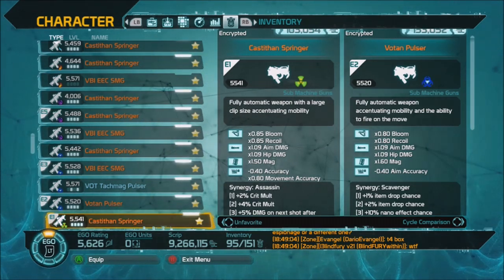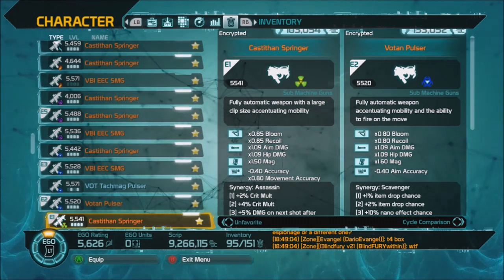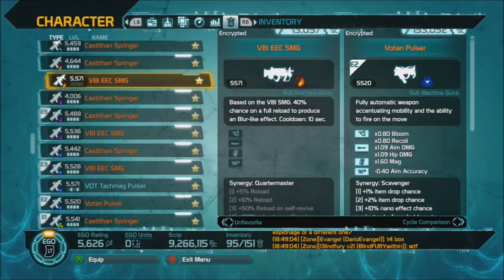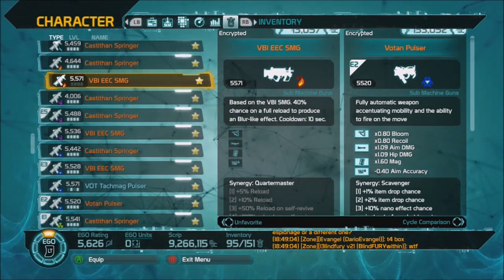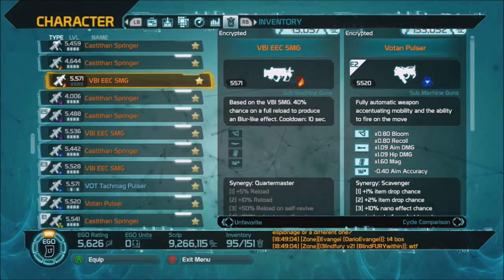If I had to rank the nanos in my personal preference right now, I'd go: bio, radiation, siphon, fire, electric, and none. Sometimes I do use no-nano in certain situations over all the others, so it is situational. But that's my preference ranking.